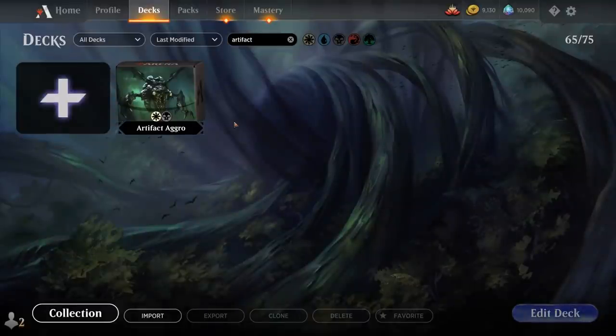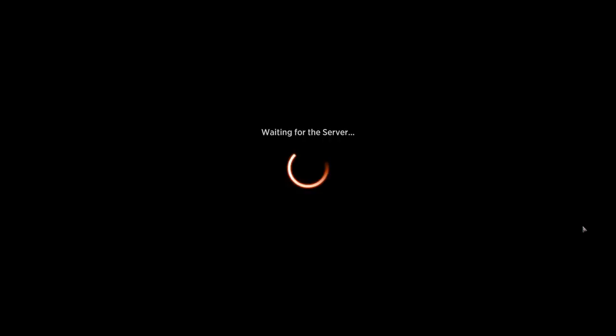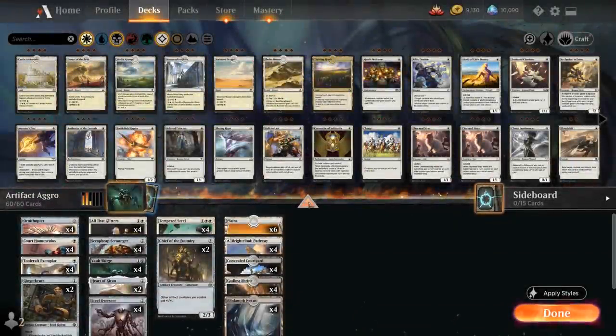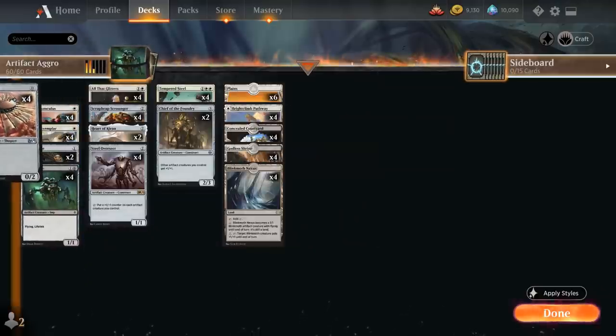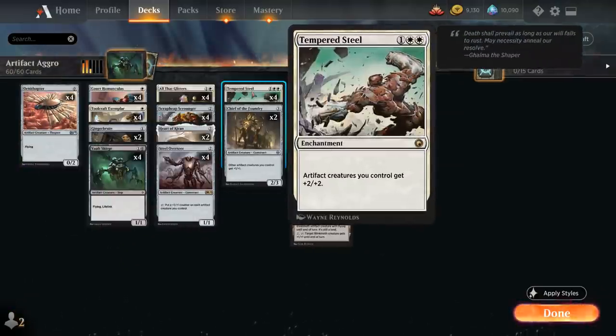Hello and welcome to another Historic Games video. Today we're taking a look at a Black-White Artifact Aggro deck, as voted on by my supporters on Patreon. The deck has received a ton of new additions since the last time we looked at a Tempered Steel deck, but Tempered Steel remains one of the most important cards — a three mana enchantment that gives artifact creatures we control plus two plus two, a very powerful Anthem effect.